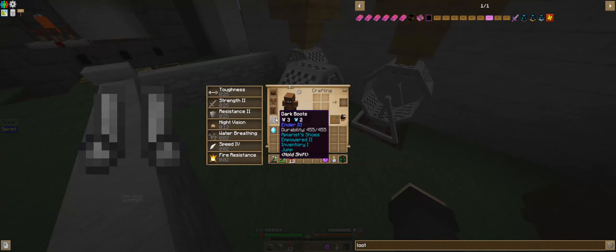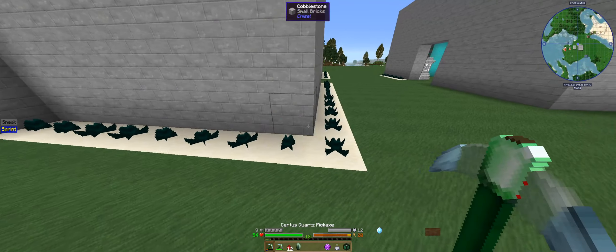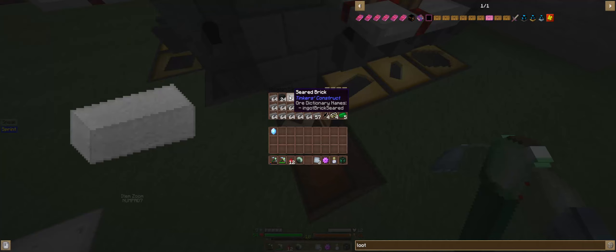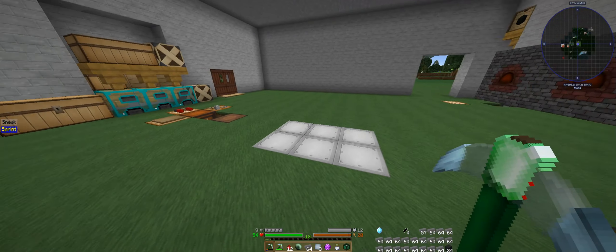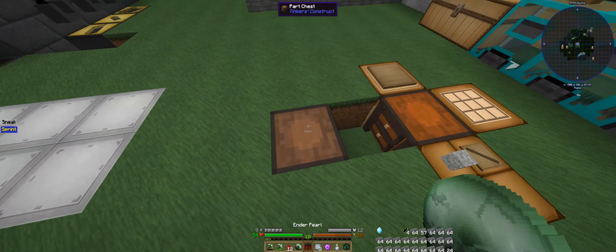I got some dark boots, we went to the nether. My ender pearl farm has expanded a lot more. We went to the nether and I got to work on several things. First things first, I made these with some of the rewards — my tool stations in here — because I'm upgrading to the tool forge.